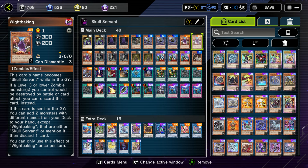Following that, 3 copies of White Baking. Its effect says if a level 3 or lower zombie monster you control would be destroyed by battle or card effect, you can discard it to prevent the destruction. If this card is sent to the graveyard, you can add 2 monsters from your deck to hand whose names are either Skullservant or mention it in their text — except White Baking — then discard 1 card. It's a nice easy search and graveyard setup effect, but since it's a newer card, it's once per turn. Still pretty good.